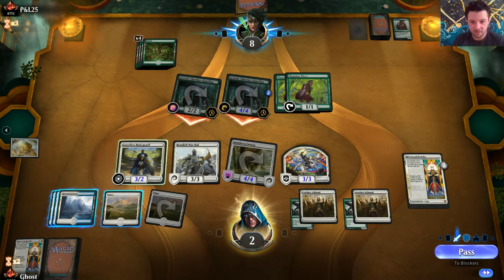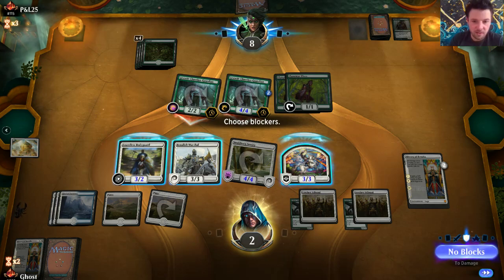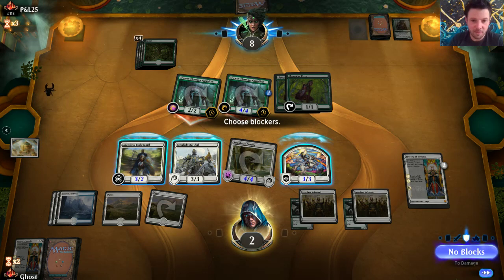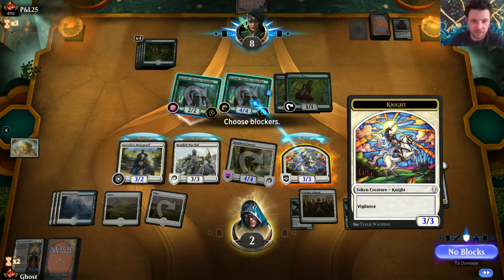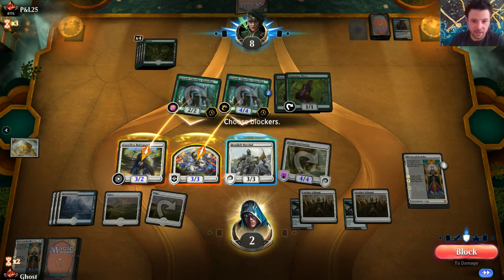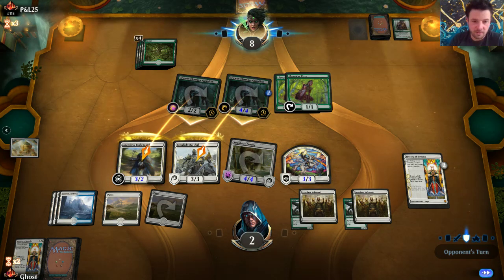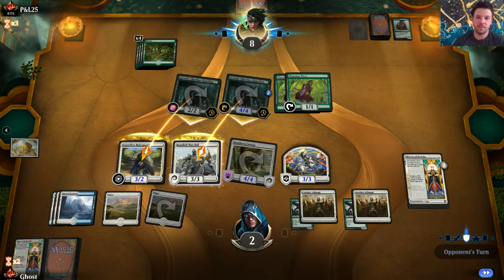We're gonna block here. No, we're not risking that much. He's just gonna make this bigger so it dies - this is a good plan. I see what you're up to. Block here, block here - then we lose two, so that doesn't work. But you want to know what does work? The reason why we block that way is because we can sacrifice this to make it indestructible. We still have three creatures after. He's gonna play a chamber but...